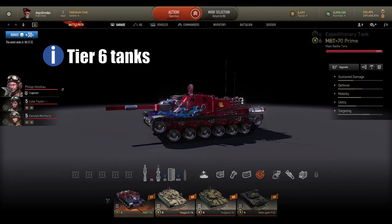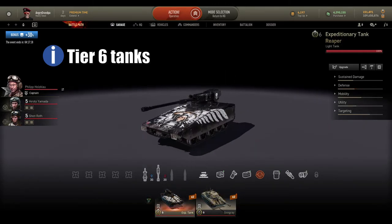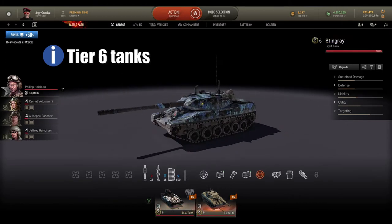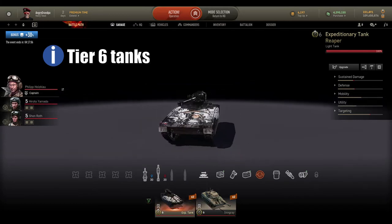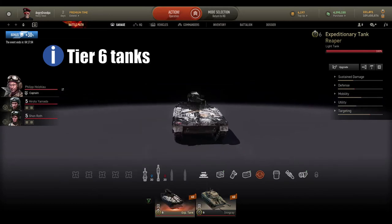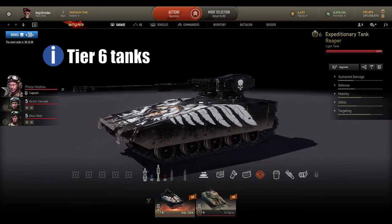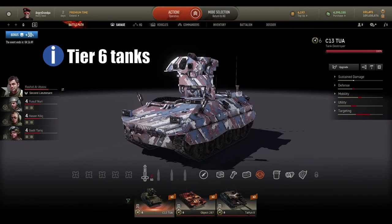At tier 6 for light tanks I play with the Expeditionary Tank or Stingray. Most of the time I play with Stingray because of its gun, but also with the Expeditionary Tank because it's fast and very maneuverable. It doesn't have so many weak spots — you can cover behind dead tanks and stick that important gun out and kill some tanks very easily.